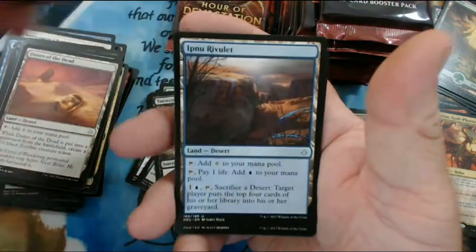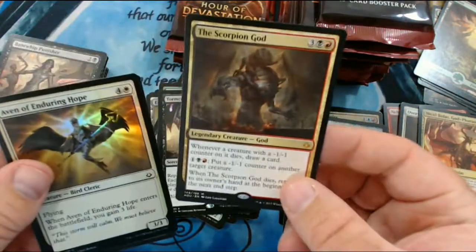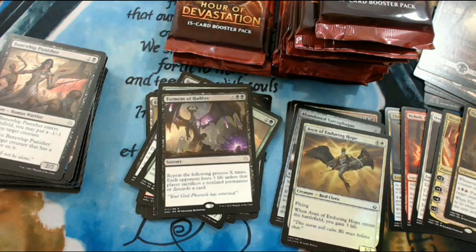We have Hope Tender, Ipnu Rivulet, Banewhip Punisher, and our rare is my favorite - the Scorpion God! Another mythic - that's five for the box. We're doing better than average. And we did get a Foil Aven of Enduring Hope and a Full Art Swamp. This seems to be a good point to take a break and talk about our Fat Pack giveaway. Send a private message on YouTube, Facebook, or Twitter with your full name and the state you live in - this will only be used to keep track of entries. International members are welcome but may need to pay some shipping. On September 19th, 2017 we will draw the winner - they'll get their choice of an Amonkhet, Hour of Devastation, or Shadows over Innistrad Fat Pack. Good luck!